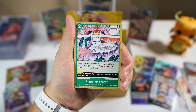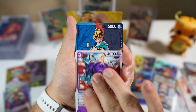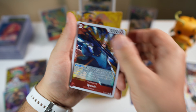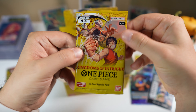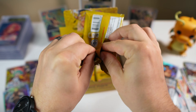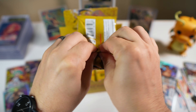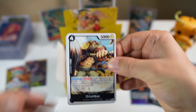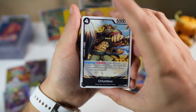Oh wow, we got Don Quixote Rosinante — that's awesome! That's our SEC. Very, very nice, that's really cool looking. First big hit of the box, even before we've seen any SRs.